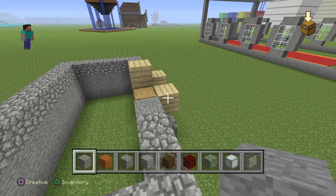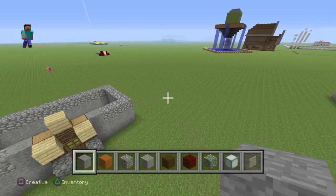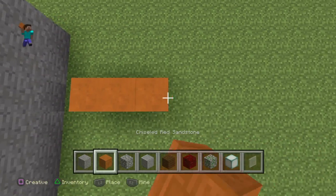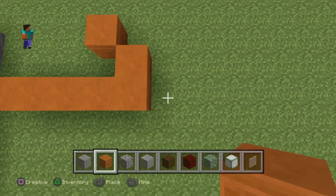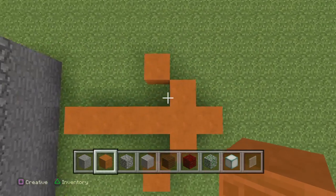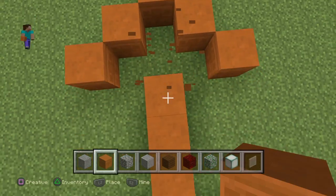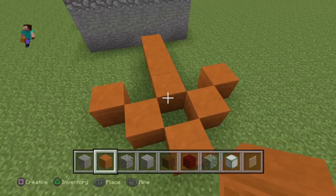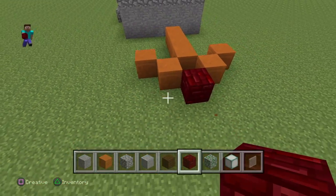We're going to go for white stained glass pane, and the door will be added in later on. We're just going to make an arrow — that is the worst arrow ever. I can't make arrows, I'm the worst. That's better. Red nether brick at the end because it's a poison arrow.